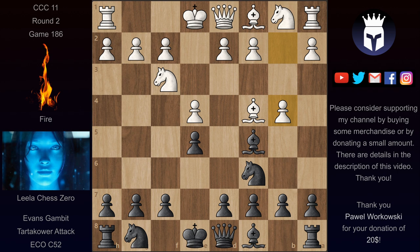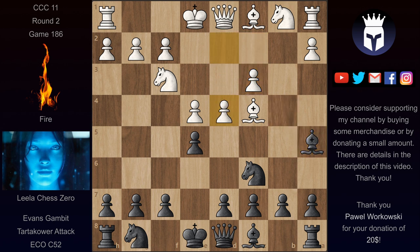The Evans Gambit is an opening you don't really see often these days — not because it's bad, but it's probably out of fashion nowadays. White's idea is to give up this pawn in order to break in the center quickly and also activate some pieces. Black's best choice is to accept the gambit and take the pawn. Now we have c3, Be5, and d4, striking in the center.